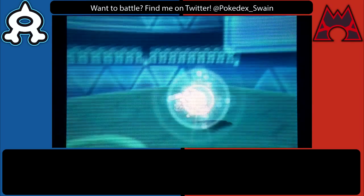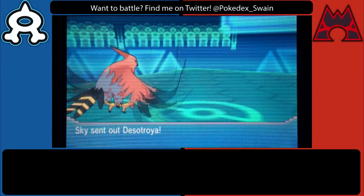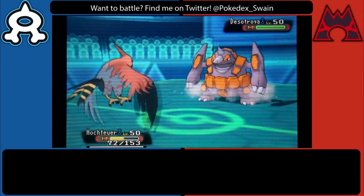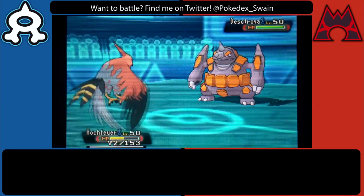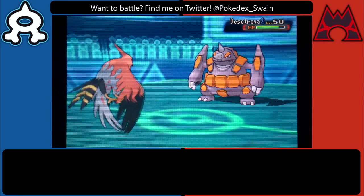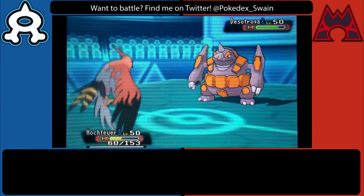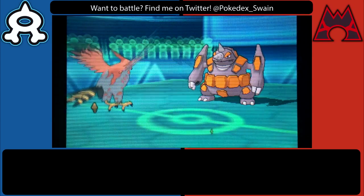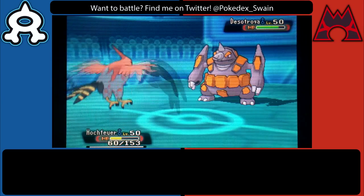I'm able to finish off the Blastoise with a very swift Brave Bird, and now we're running into the endgame. He still has his Rhyperior, and all I have left is Rotom with the Choice Scarf. So I'm just going to stay in and go for Flare Blitzes basically until he KOs me. I didn't want to switch Rotom in in case he went for Stone Edge and got a Critical Hit, or if he went for Rock Blast and hit all five.